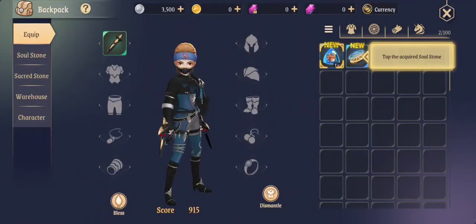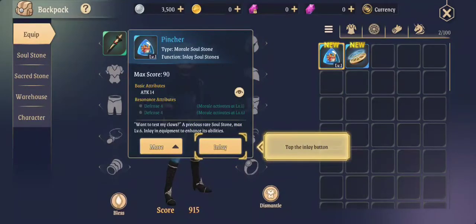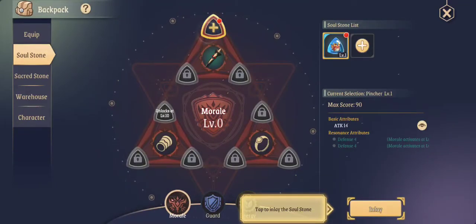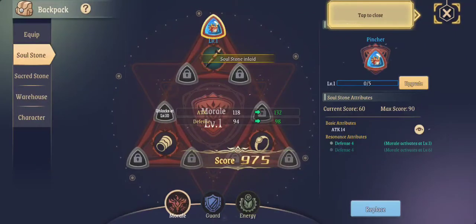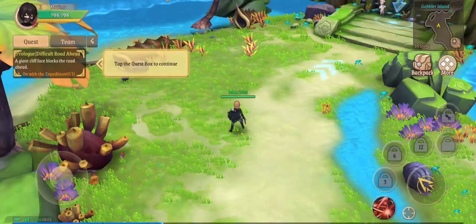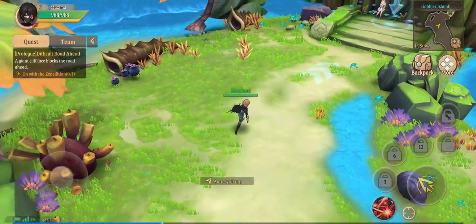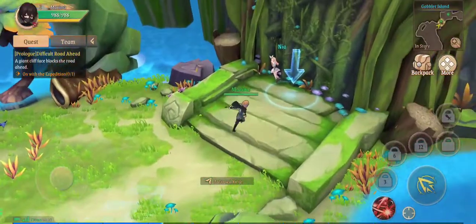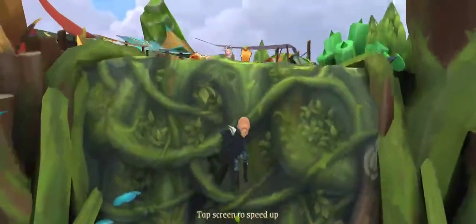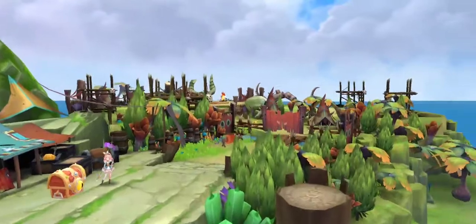Going to open the backpack and inlay this — it adds 14 to my attack, which is pretty cool. Let's inlay that there. Tapping the quest box to continue, I'm really hoping to see an open world open up here. I don't typically like a game that keeps me on a little path and forces me to go one direction, but right now I'm really liking this game.